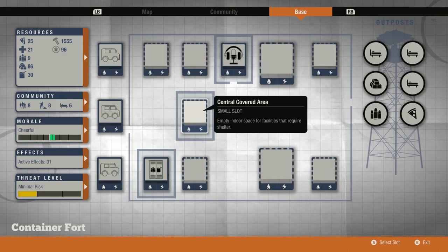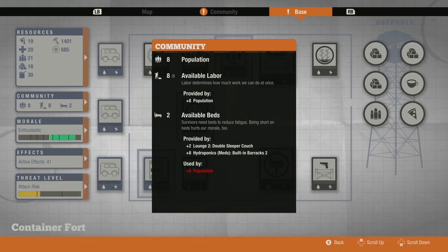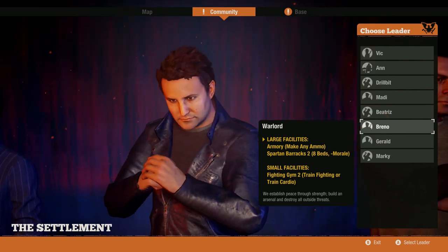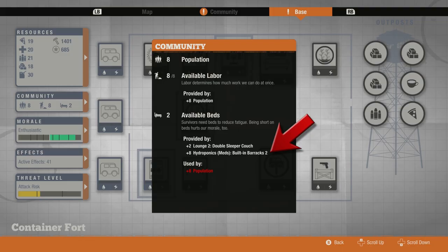Lastly, let's talk about the covered beds, a feature that's easily overlooked because it's not exactly advertised. That central location where the machine shop was originally built is special. No matter what you build in that location, you're going to get plus eight beds on top of whatever you build there, just as a feature of the Container Fort. This is what I mean when I say that the base has features to compensate for that lack of a third large facility, because there actually is a large facility known as the Spartan Barracks — a warlord-only building that houses eight people with a morale penalty. These covered beds give you the same feature on top of a small facility for free without the morale penalty.